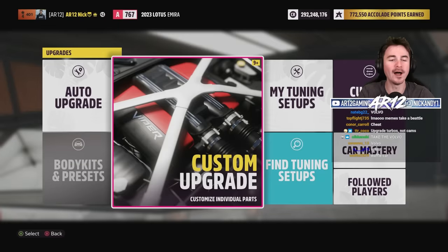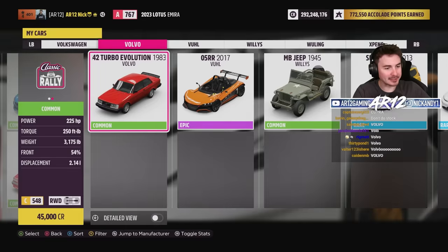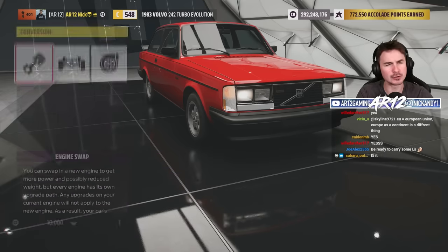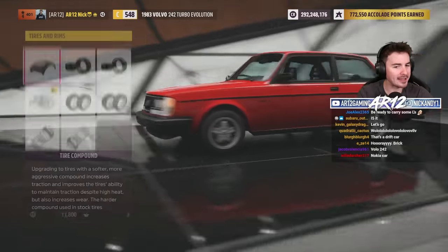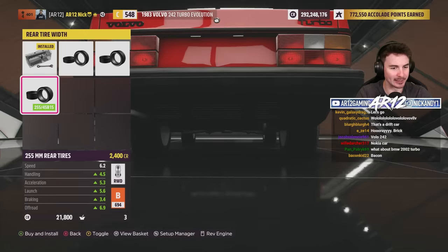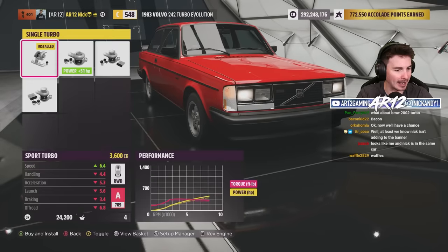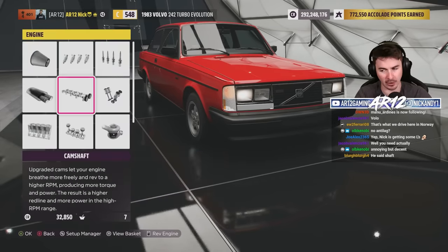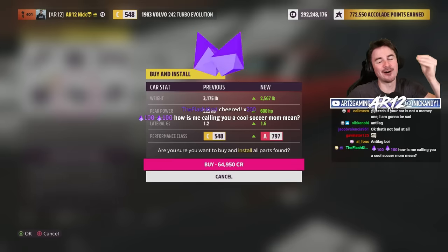There is only one car that makes sense here - the Volvo 242, baby. 3.2 straight six - that's the BMW engine. Turbo that engine and get our rally tires on. Get some fat tires in the rear, I'm definitely going to need those. Get 600 horsepower on the dot and upgrade the turbo. Unfortunately there's no challenge for having the coolest car, but I would win if there was.